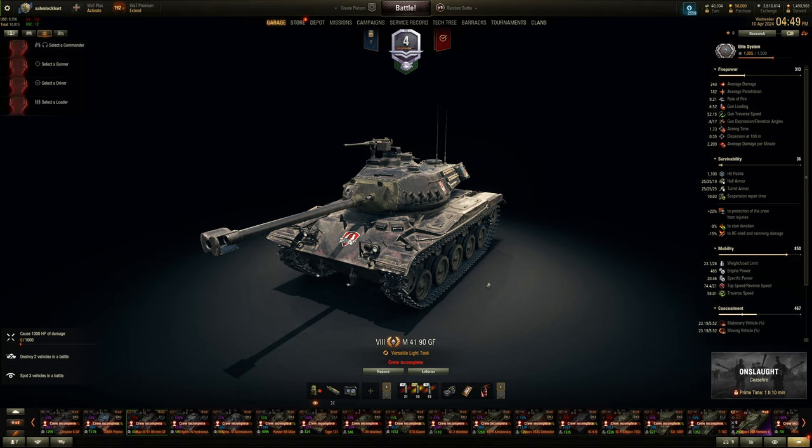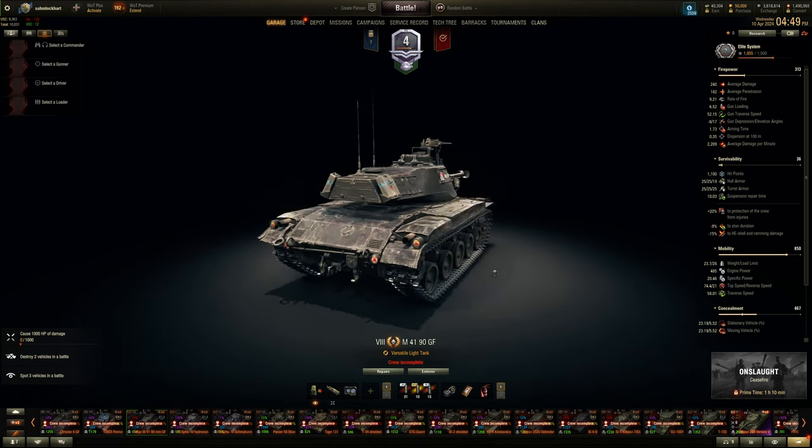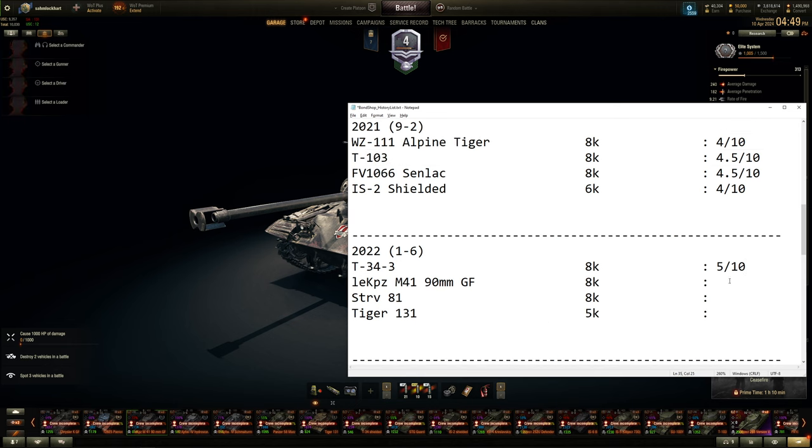The Black Bulldog for the Germans — same boat as the Sexton but the high explosive round is good, DPM is good, and mobility could be better. Not the fastest to rev up. In the meta of ELC EVENs it doesn't really work well — you'll be out-spotted, or on a city map like Himmelsdorf you'll be playing like a medium tank without armor, health, DPM, or penetration. Same boat as the Sexton — 4.5 out of 10.